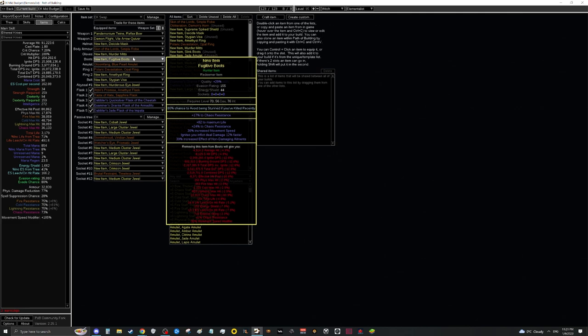Eventually you'll want to upgrade your boots to a Hunter-Redeemer pair — ideally on a Fugitive base for its unbeatable chaos resistance. What we're looking for is a combination of: ignite to inflict deal damage faster (Hunter) and increased effect of non-damaging ailments (Redeemer). These two rolls together are a massive DPS increase, achievable for about 2 to 3 div. Hope for an open prefix so you can use suffixes cannot be changed plus Veil Chaos Orb to fish for movement speed, then craft life or whatever else you want.